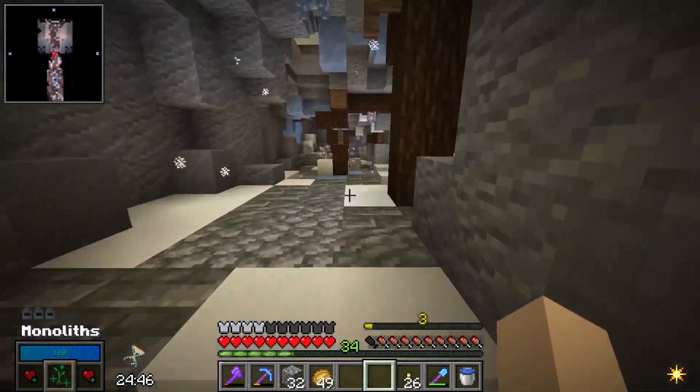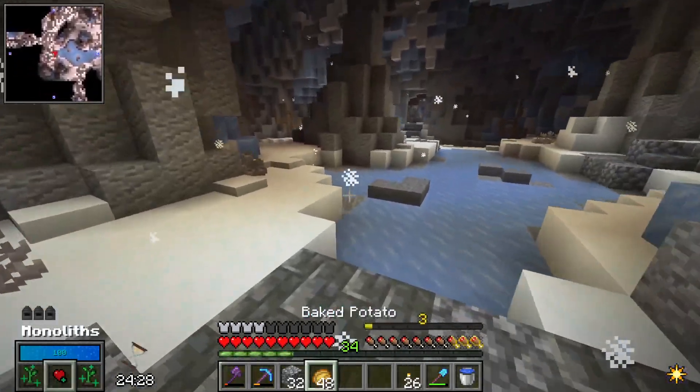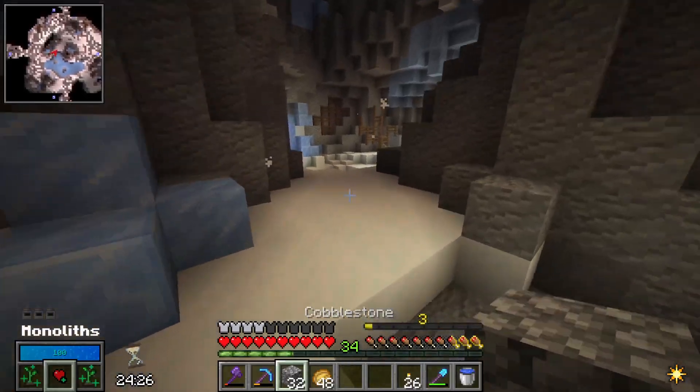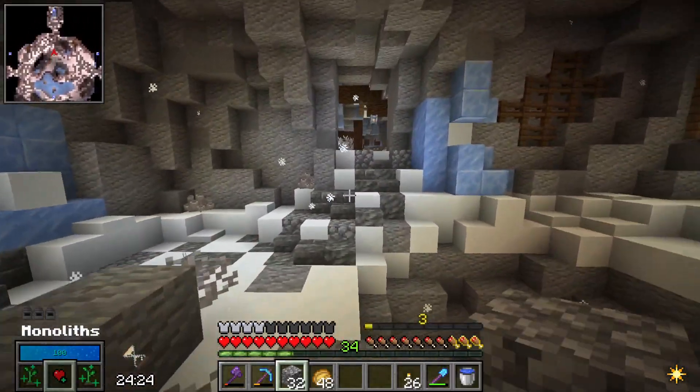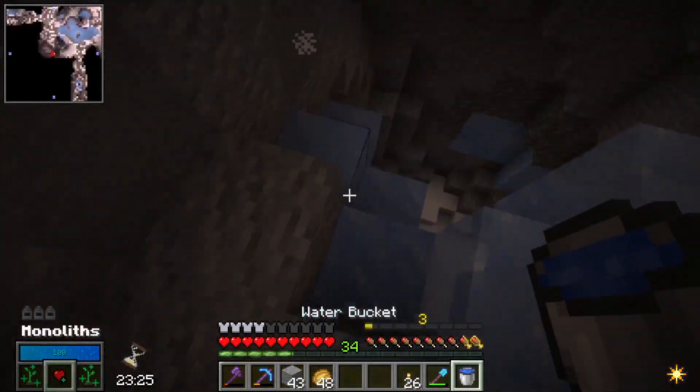One tree vault. We will find some pretty good stuff now in theory. I guess I should mark where I came from. I really should have brought more cobblestone — I might have to mine up some of this. Let's see what loot this room has to behold.